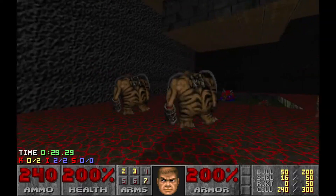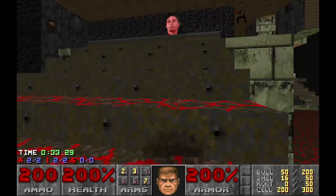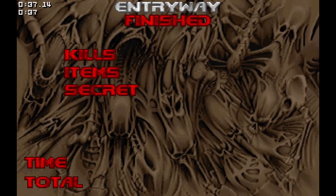Here's the Romero head, here are the two main cubes... and we're done! Yep, that was that short and what can I say — it is an improvement over the original Icon of Sin. So I'll see you next time!